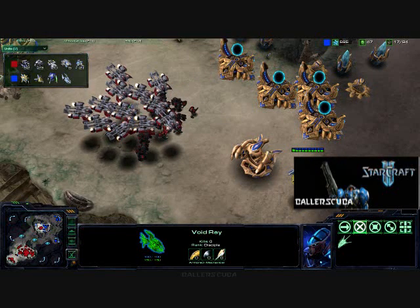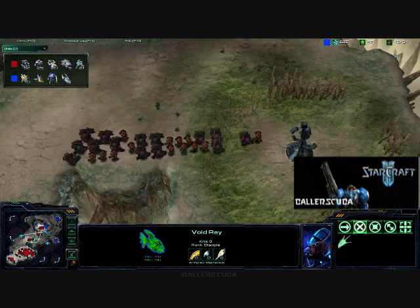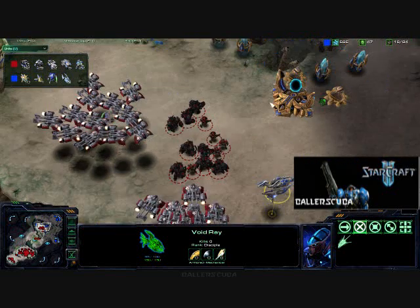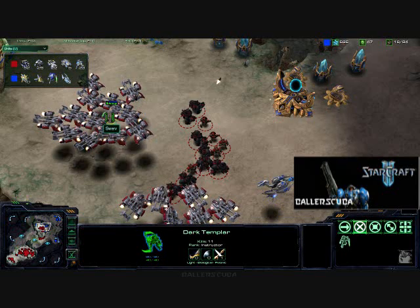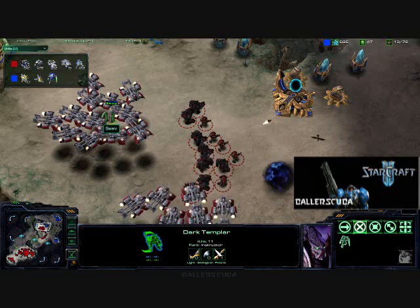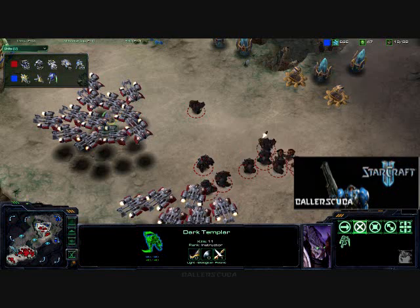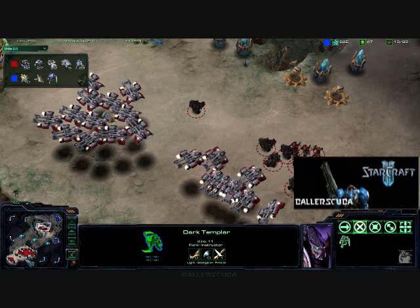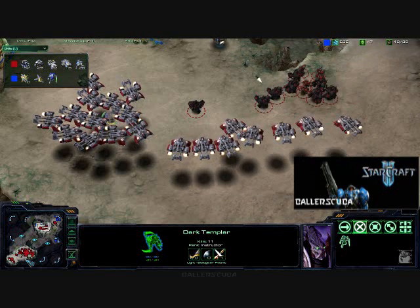I do see another Void Ray here, but that was the end of the game quite a while ago. As you can see, I am sending reinforcements just in case, even though the game's already over. So hopefully you guys learned a little bit about Protoss in this game, and how not to let Dark Templars take advantage of you. Please give me some comments — let me know what you guys do against Dark Templars. Do you scan? Do you always make a Raven to go with it? Let me know. I do read all the comments. Hope to see you guys next time. Bye.